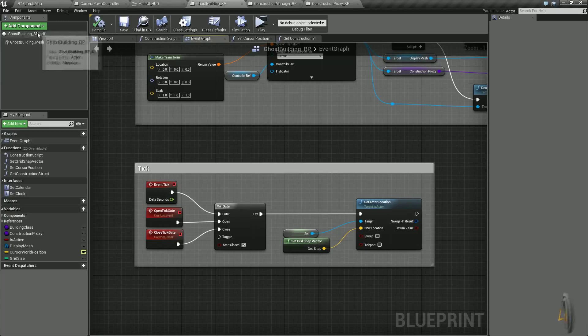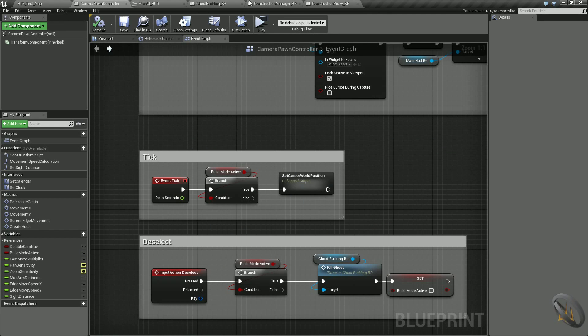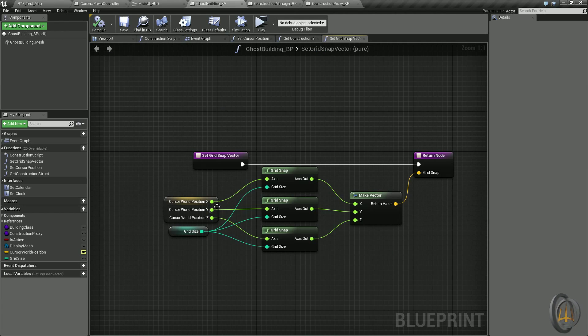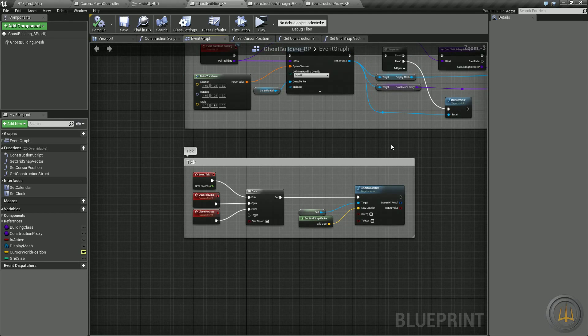The actor we're setting the location of is self — this entire ghost building blueprint. Its new location is set via a grid snap vector, which takes the cursor world position that was set by set cursor world position. The grid snap means the mesh will snap in whatever increment we set — I set it to 50, so it snaps in 50-unit increments rather than moving smoothly, giving a better layout.